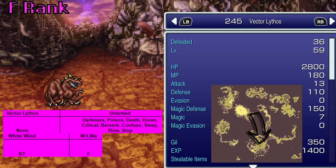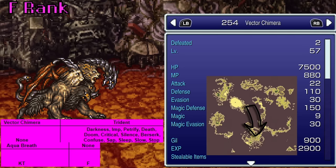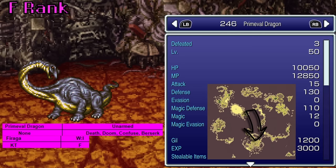Vector Lithos is also in Kefka's Tower and teaches White Wind. The Vector Chimera, despite also being in Kefka's Tower, teaches Aqua Breath — not like we have someone else who can use Aqua Breath, so that's cool. The Primeval Dragon also uses Faraga. If only we had Tritoch or something we could find so much sooner than getting to one of these guys.